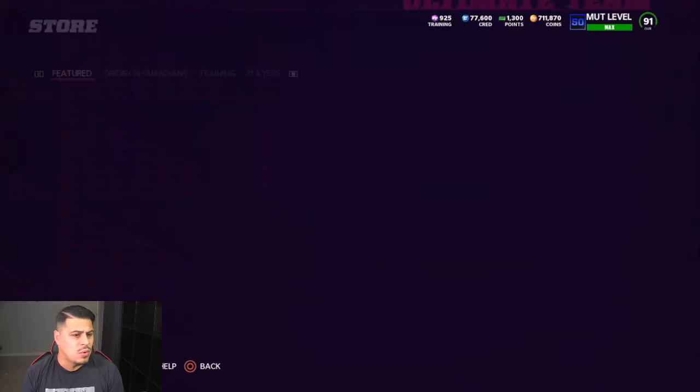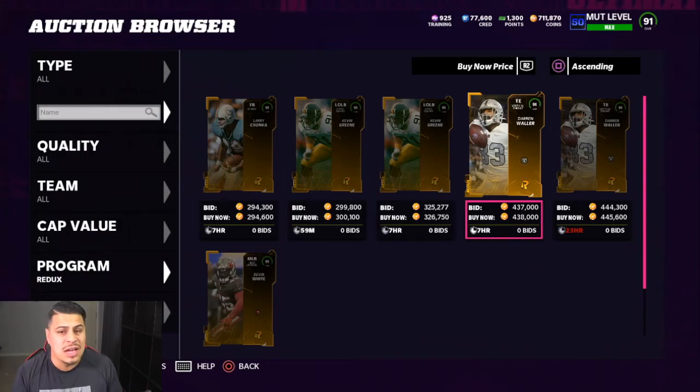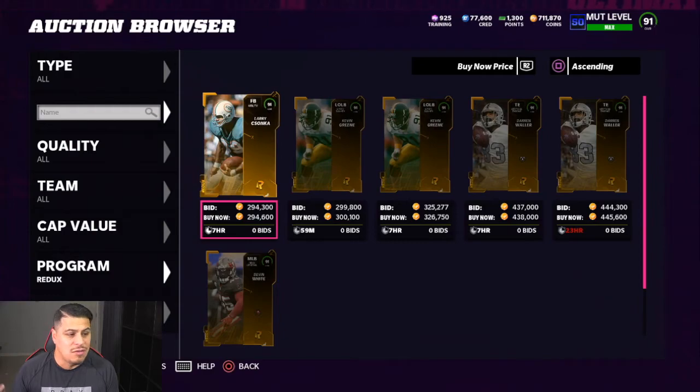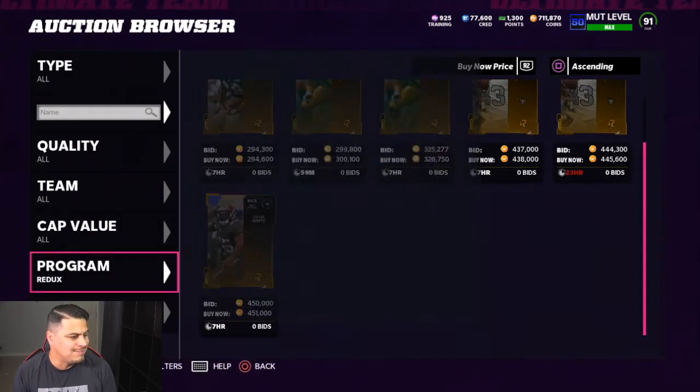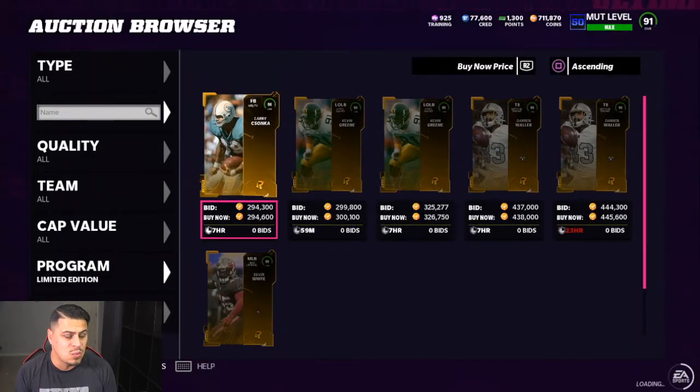Let's take a look at the market real quick and see if any of these are even on the market. We're looking at the Redux on the market and not very many of them are up. Now this could be for one of two reasons: A, packs are garbage today so nobody's really opening packs; or B — which is what I think — they're really not that great of a pull rate. Remember what I told you yesterday, people were panic selling Darren Waller. Darren Waller was going for about 400K yesterday. Now his Redux is 438. You have two Zonka, one Zonka, two Greens, one Devin White.